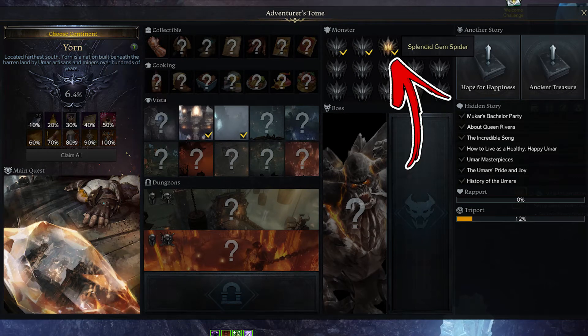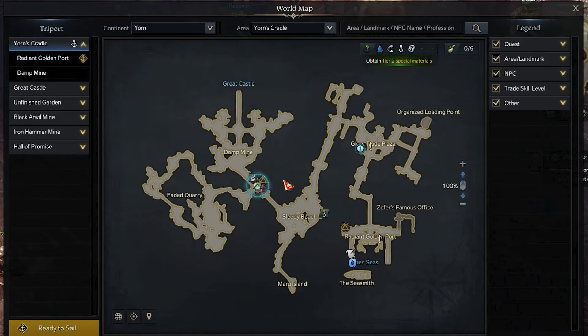In the Yorn continent there is a monster by the name of Splendid Gem Spider. In order to find it, you have to visit the Yorn Scraddle area.